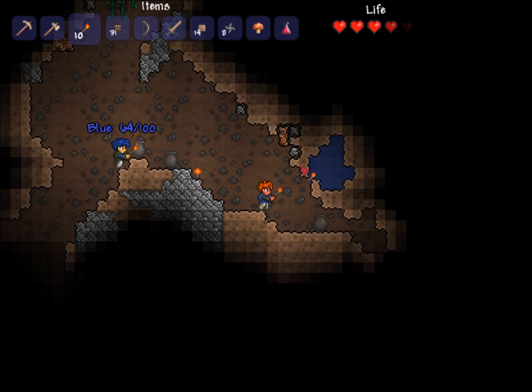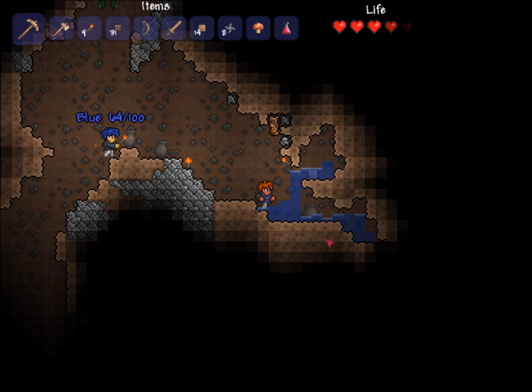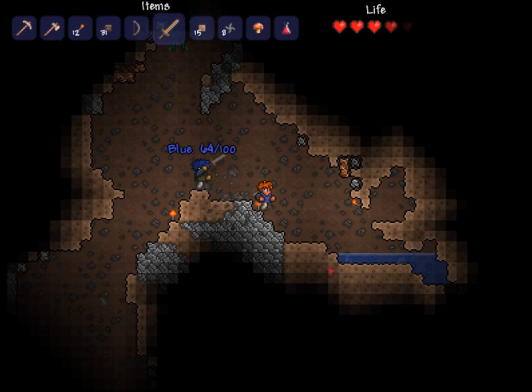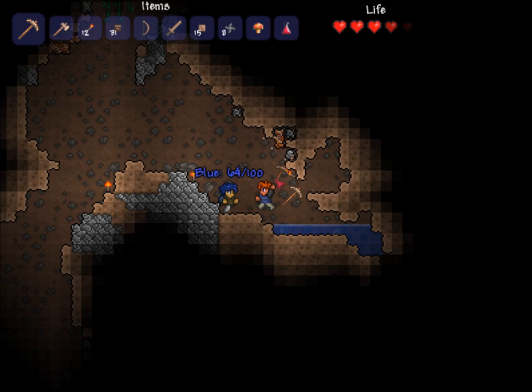These are like randomly generated pots that spawn all over the world underground. They'll have like random ammo and money, so it's good to explore to get stuff. There's some copper up here.